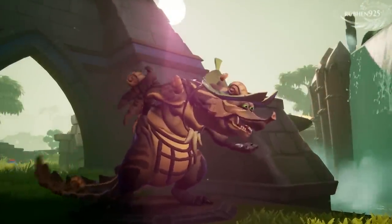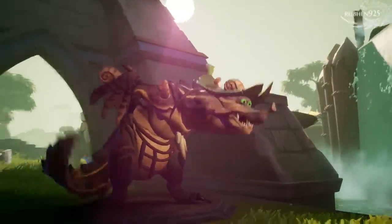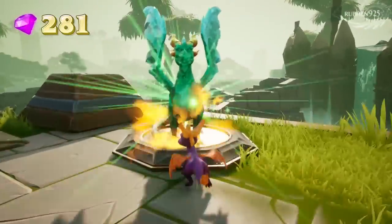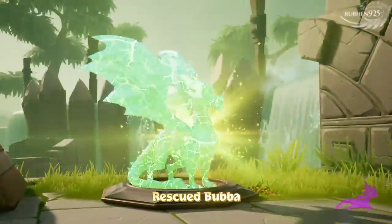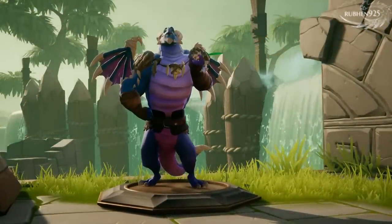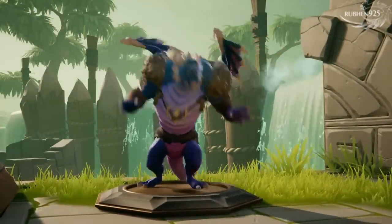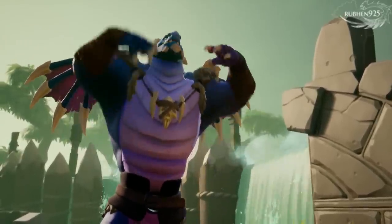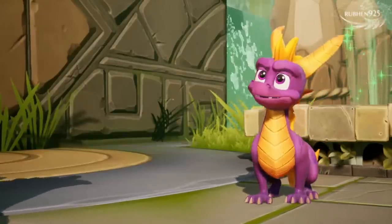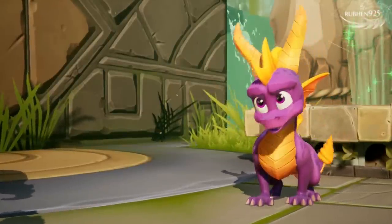Thank you for releasing me. I'll tell you what to do with those creatures. Smash them, Spyro. No — stamp them out and squish them and squash them. How about charge them and flame them? We are dragons, after all.